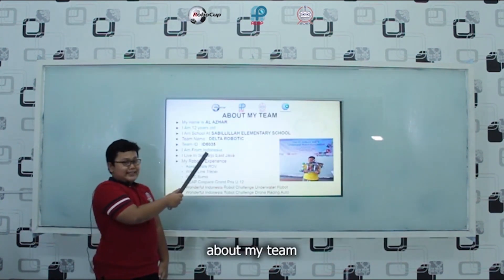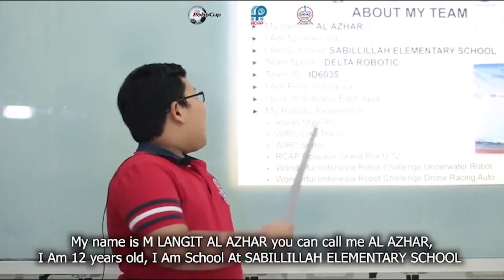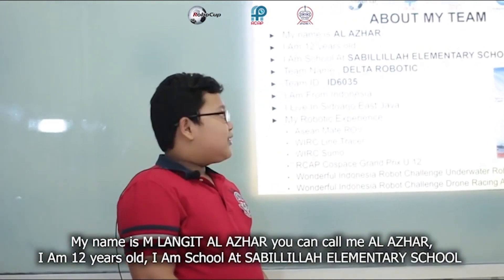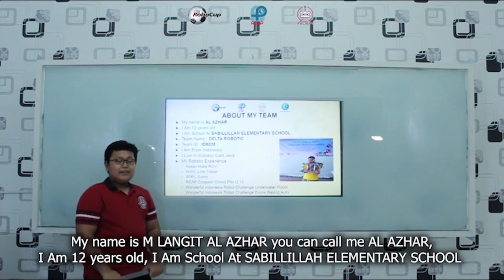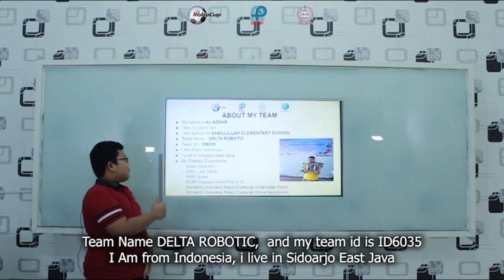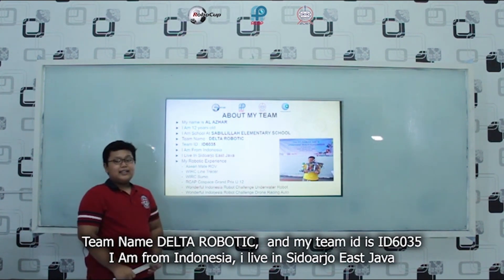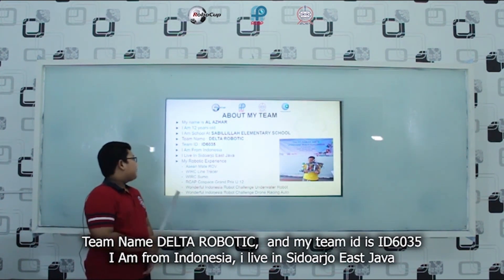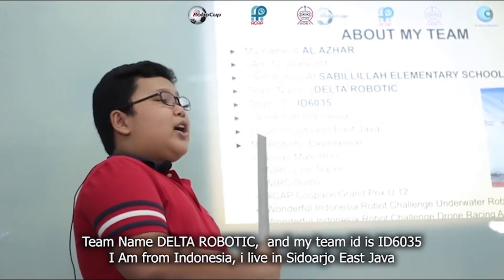About my team. My name is Amlaqad Al-Azhar, or you can call me Al-Azhar. I am 12 years old. I study at Sabilila Islamic Elementary School. My team name is Delta Robotic, and my team ID is ID6035. I am from Indonesia. I live in Sitiwarja, East Java.